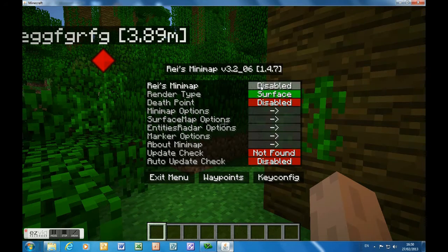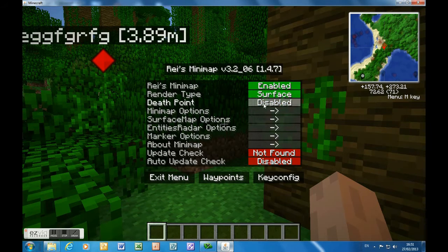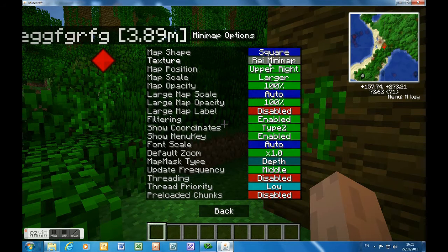If you press M in the settings you can disable and enable it easily. You can change the render type between surface, spire, and cave, but I prefer surface. If you set a death point, basically when you die it sets a little marker, as you can see everything in there.